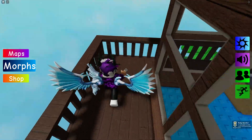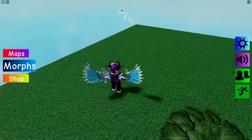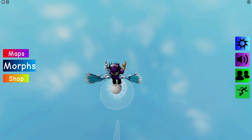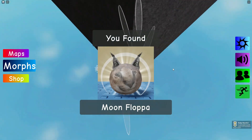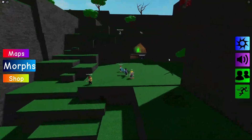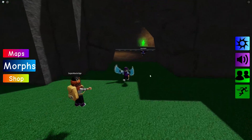Jump off over here — there's a bit of invisible stuff, it's not too hard. Simply jump across it and then here we can find the Moon Flopper. Now teleport to spawn before we die.